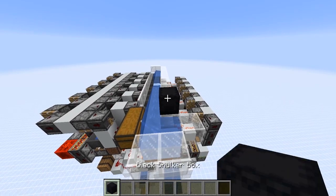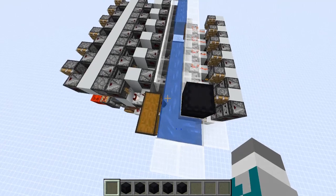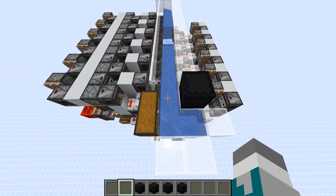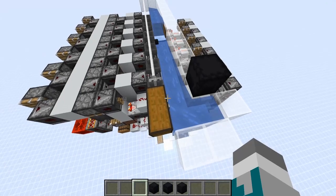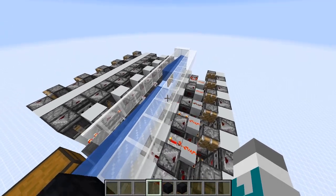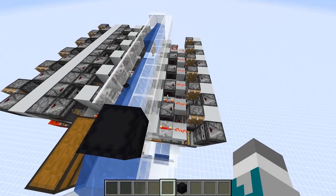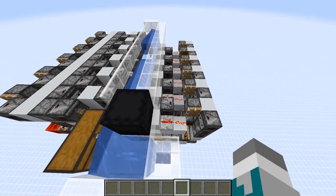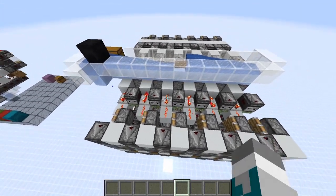I'm going to copy this six times and we're just going to start inputting. A couple of notes on your input system: you have to wait 32 game ticks before inputting your next shulker box, because it takes 32 game ticks to lock this hopper. The method I'm using to input the shulker boxes right now is I'm just waiting to see when that observer goes up. Now we are sorting at 6x hopper speed in parallel.